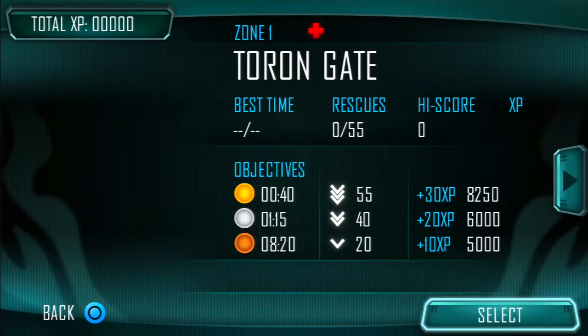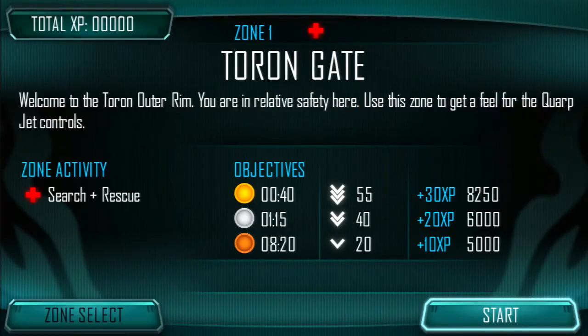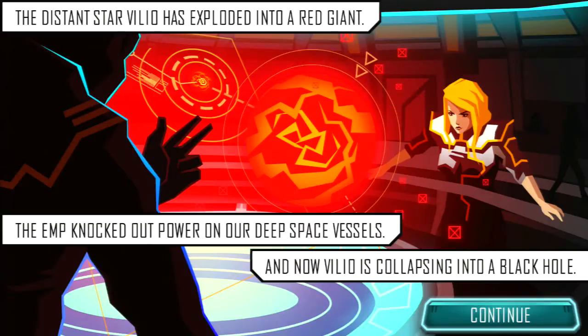So let's get to the game itself. The game consists of 50 levels, and you have three objectives you have to hit each time: time, rescuing dudes, and a score. You may recognize that picture from the thing — it's a story that we get to take a look at.